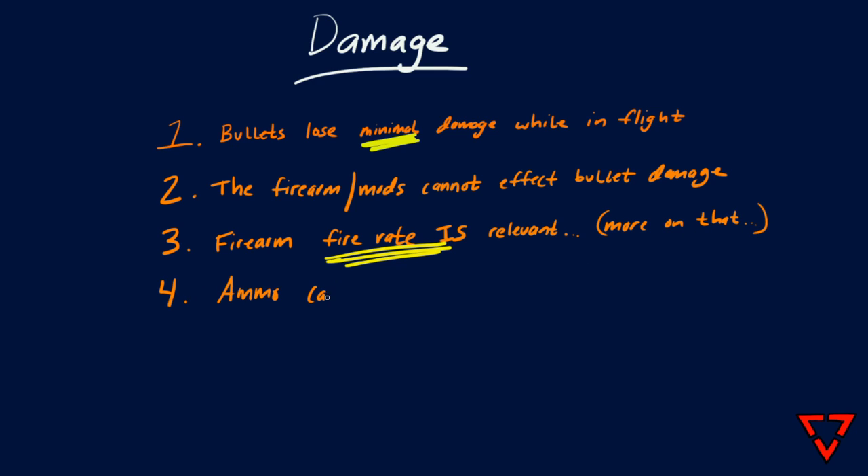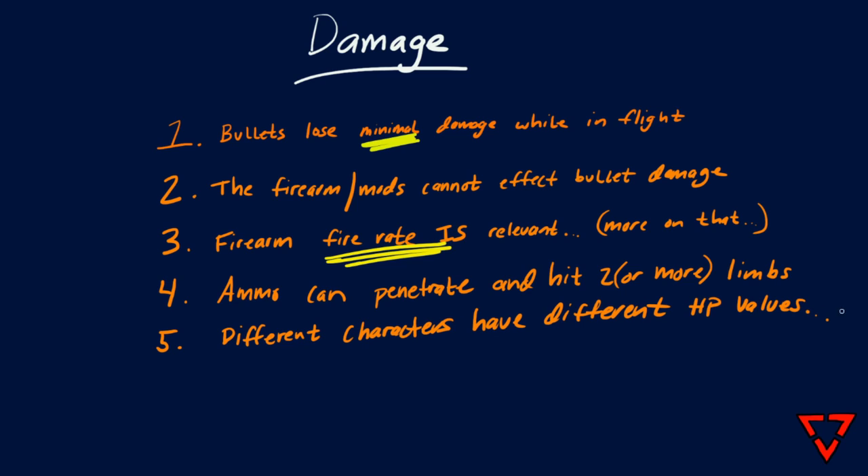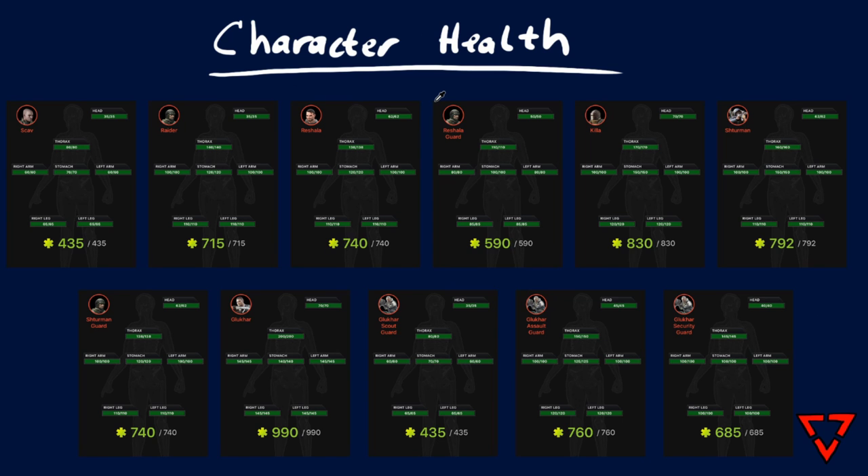It is possible for ammo to impact one part of the body, fully penetrate it, and then impact another body part or even another target completely — we'll get into penetration in a bit. As most of you know, there are different character types in the game from PMCs, scavs, raiders, bosses, guards, etc. They all have drastically different health pools in many cases, and knowing this can be extremely useful when fighting them. Have a look at some of these screenshots from inside the app where I have the damage calculator, and you can see just how thick some of these boys really are.